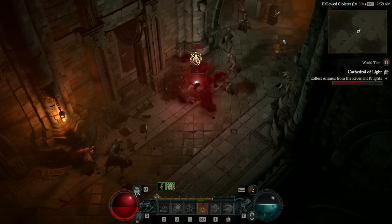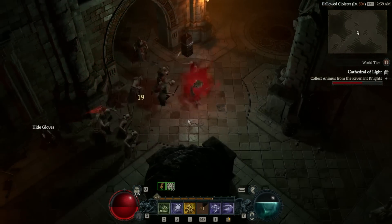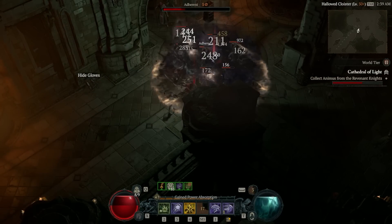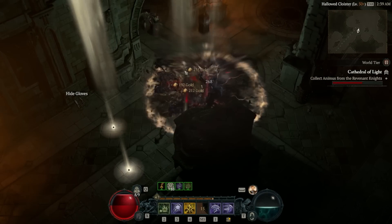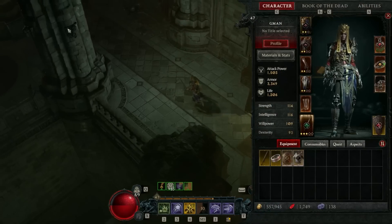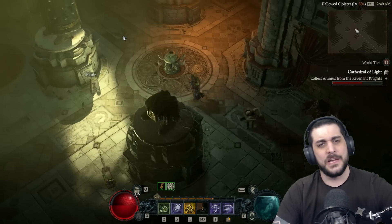Once you're able to level with this build, I firmly believe that the combination of Reaper Skeletons and Bone Spear is a significantly smoother leveling experience. You can check out the leveling guide linked in the description below, and move over to this build before you decide to run the capstone dungeon itself.